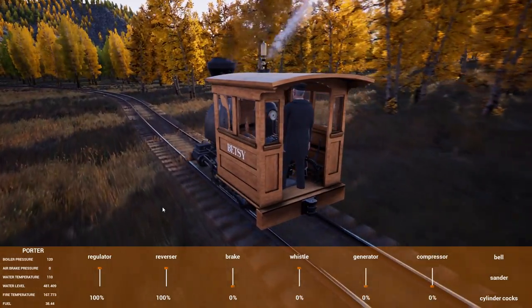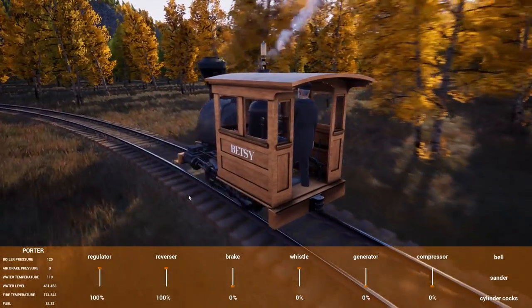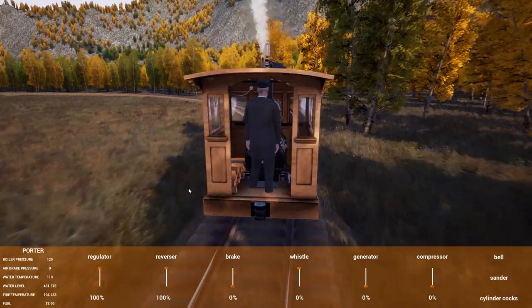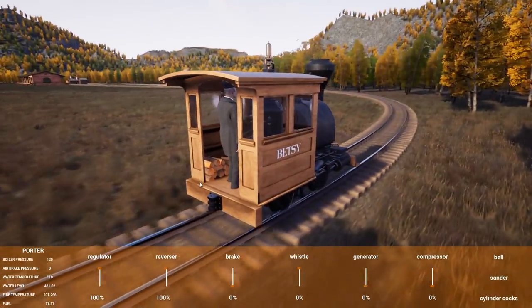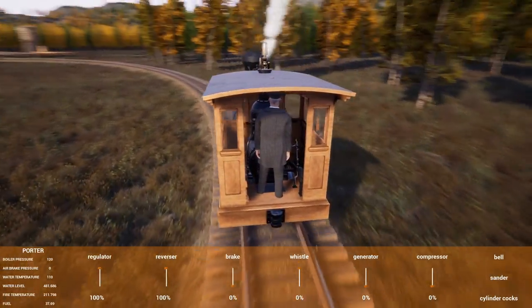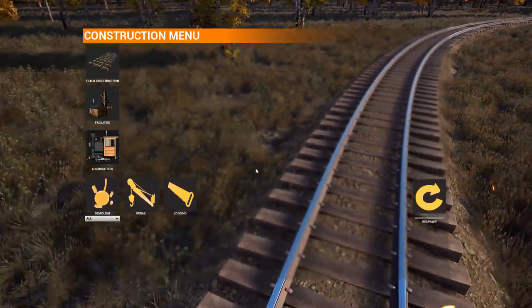I'll probably run there so I can just warp back rather than take Betsy back. We're also going to put one down at the helper station — we've got that 0-6-0 there — so that way people can spawn there, grab the helper engine, and do what they need to do. I think this is a really good feature, the telegraph stations. And while we're going, we've got the 45-degree cross pieces — might as well check that out.